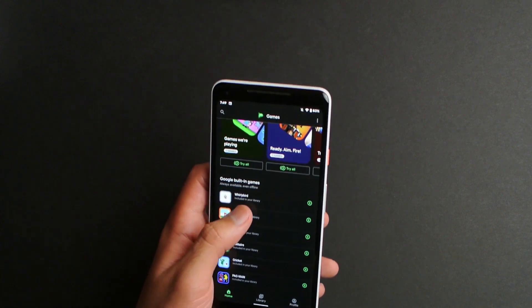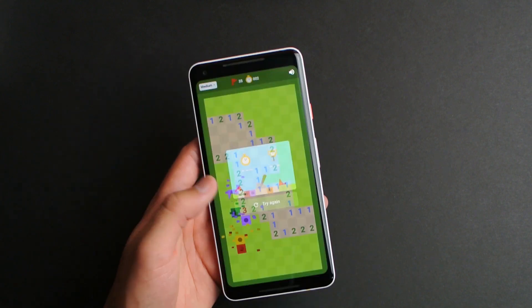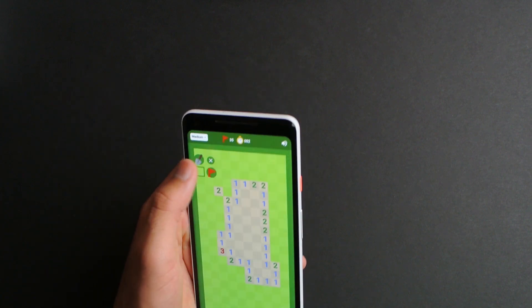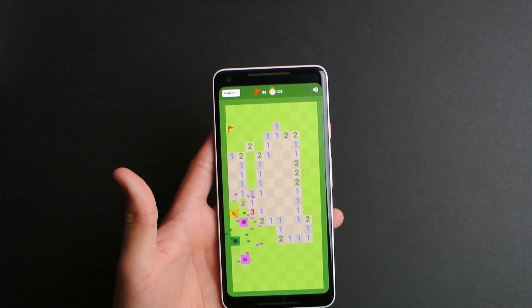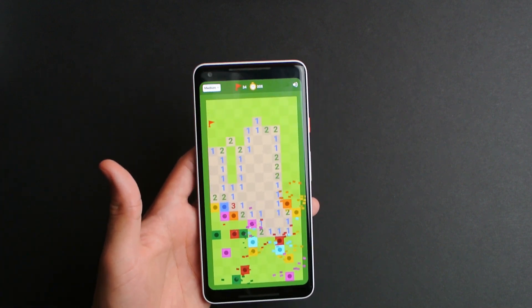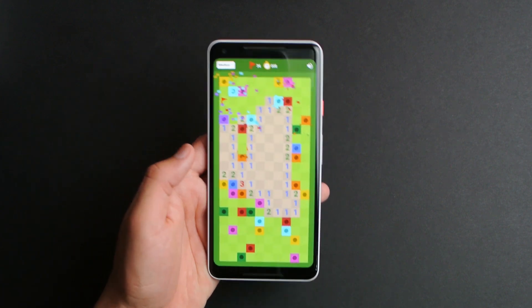Alright, the other game we got is Minesweeper, and yes, I have no idea how you actually play this game. Yeah, I just lost. How do you play this? We lost again — I have no clue how you actually play this game. So if you know how, then pretty smart.